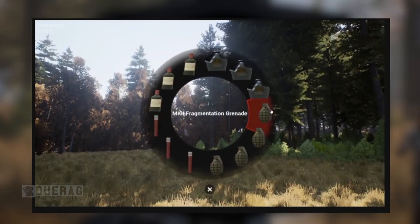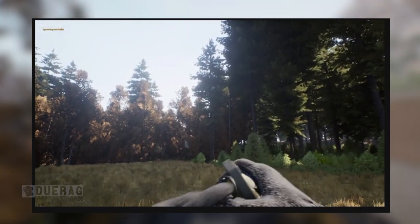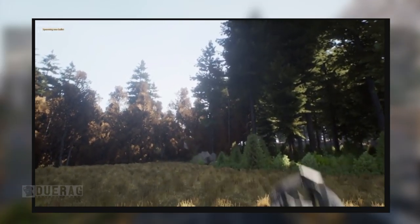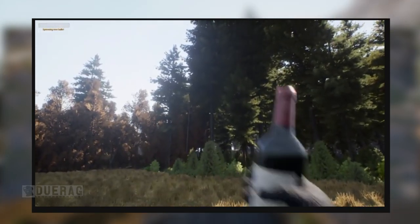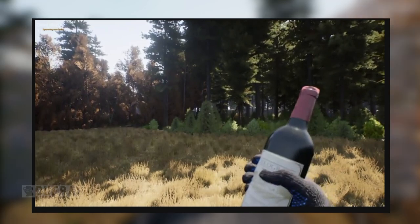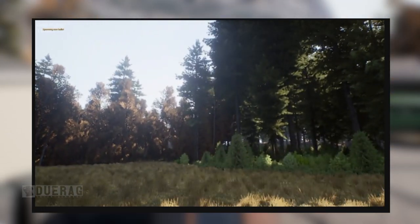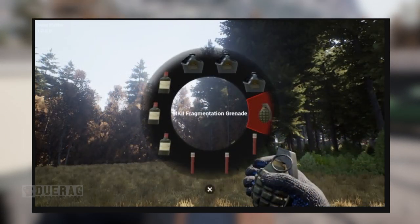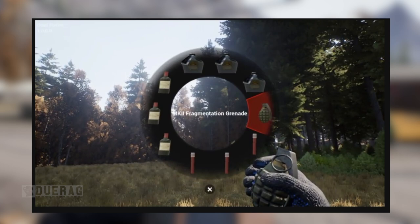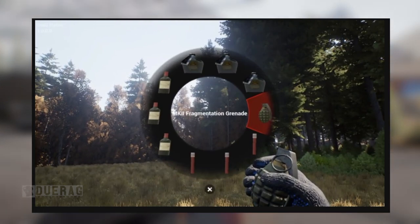There's a gif showing them throwing multiple grenades — they look like WWII grenades, possibly the MK2. Then it switches to a throwable item, and I'm assuming you can use it to lure zombies to a different location by throwing glass, since noise is everything in this game. Looking at the radio menu, it looks like there's a flare and something else — maybe a molotov.